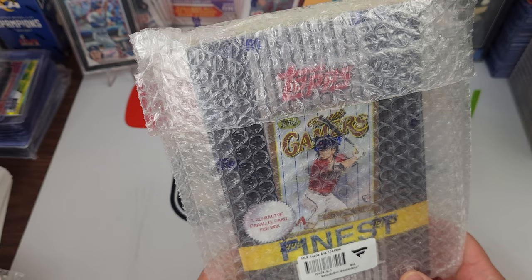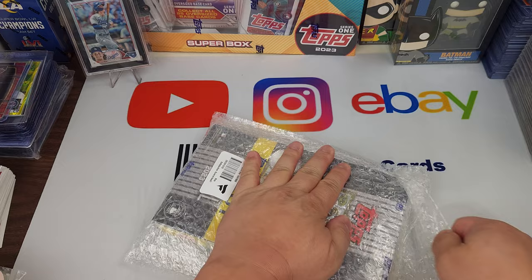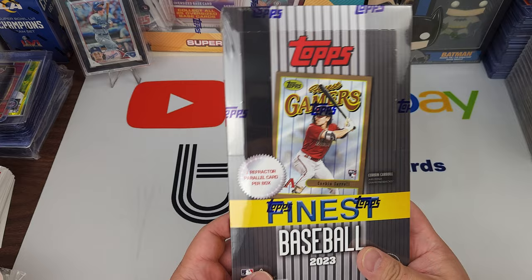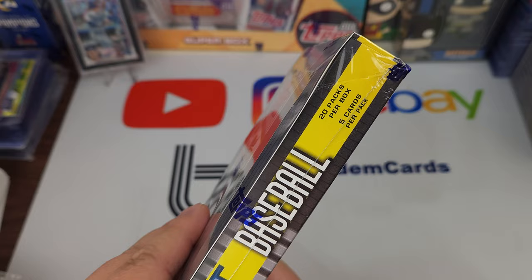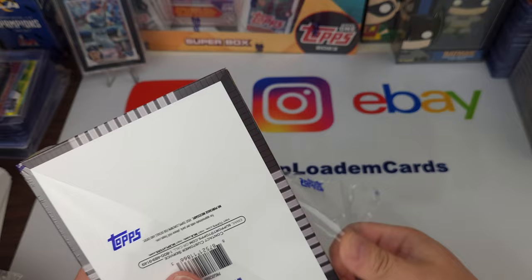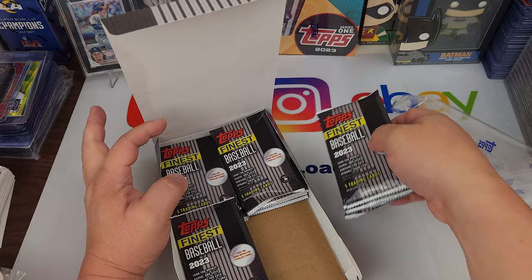What's up guys, this is Mark from Top Bottom Cards. Today we're going to open up a brand new box — this is a Topps Finest Gamers. I bought this on Topps' website; I think it's sold out already. The preview for this set looked pretty fun, so we're going to look for Corbin Carroll. It says one refractor parallel card per box, and I don't think this has a guaranteed auto. 20 packs per box, five cards per pack — hopefully we find an auto in here. The graphics look pretty cool, so excited to open it up.